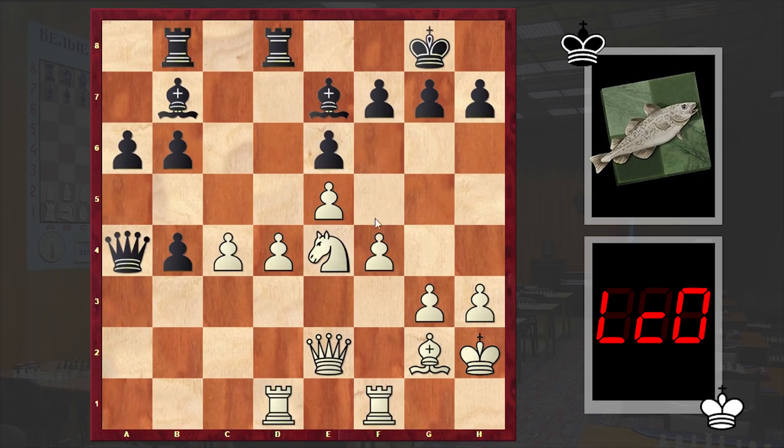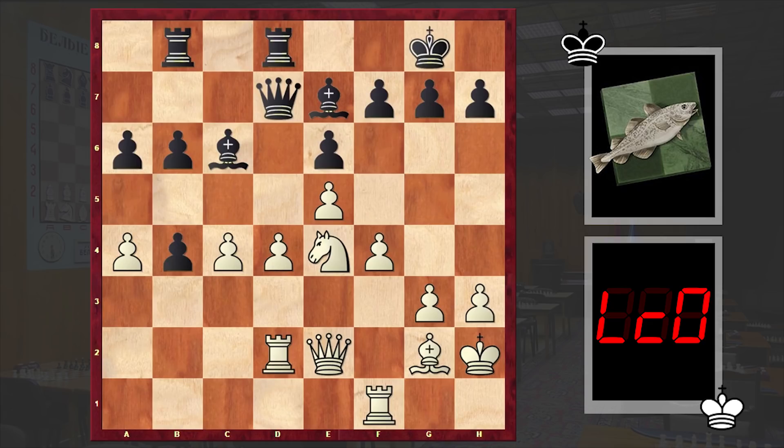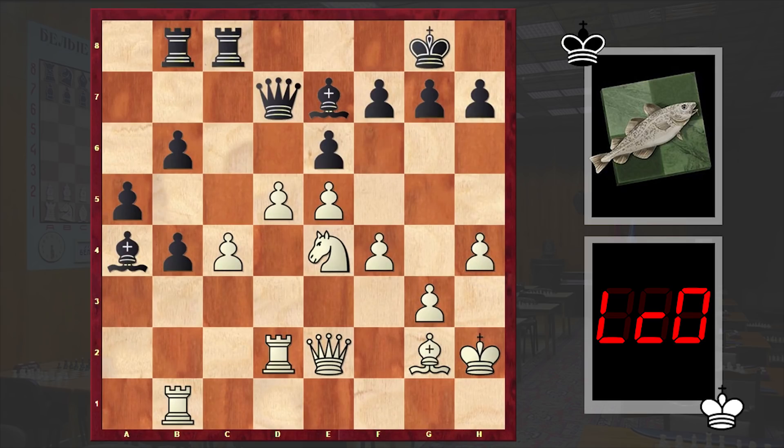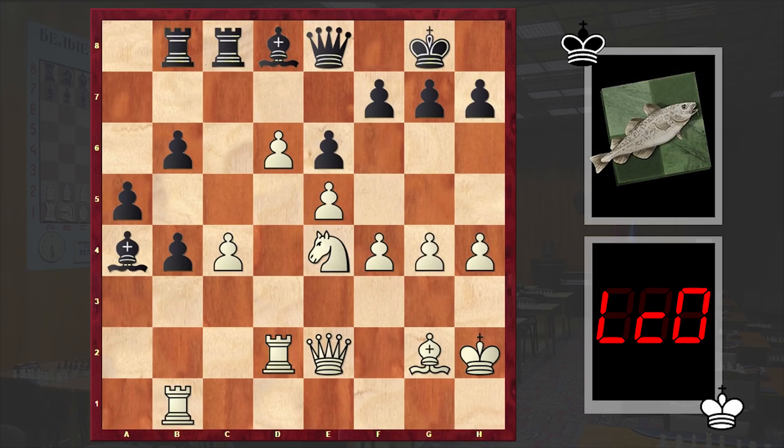Qxa4 can be met with f5, or even d5 is worth considering. That's why we see Bc6 — the idea is that after Rd2, once black wins the pawn on a4, the bishop also controls the d1 square, not allowing white to double up the rooks. The bishop on a4 is very active. Ra1, Rc8, d5, Bb3 — black is always looking for targets. Ba4, Rb1, a5, h4. Black has a nice bishop pair and two passed pawns on the queenside, but I really like white's central pawns. Especially after Qe8, once the white pawn appears on d6 — this is simply demoralizing for black's position.